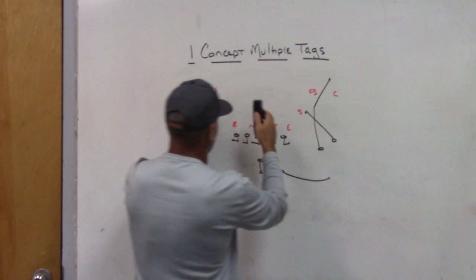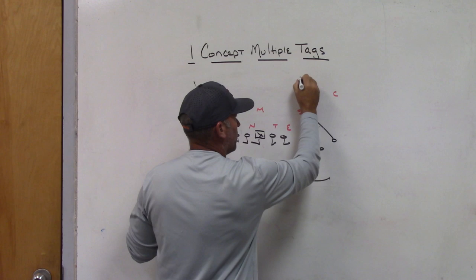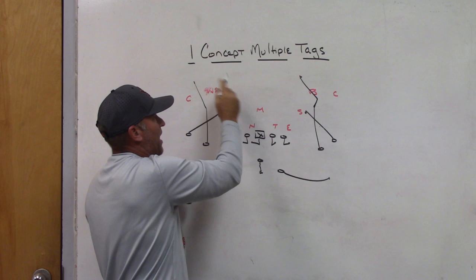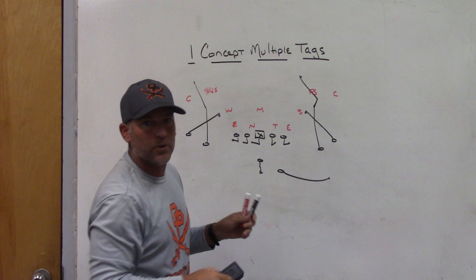In reality, when we call three-man snag, we rarely end up throwing the corner route because of how teams play us. It naturally progresses to an east-west read on that overhang defender with the snag sitting there and the back pushed outside. If we get a middle-of-the-field open team and want to work that space, one tag to the corner route gets us to the shake route — a corner-post — which now attacks middle of the field open.